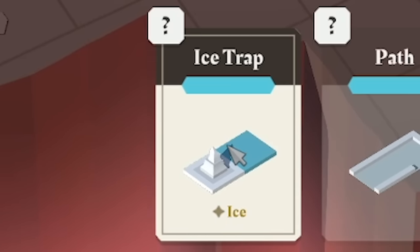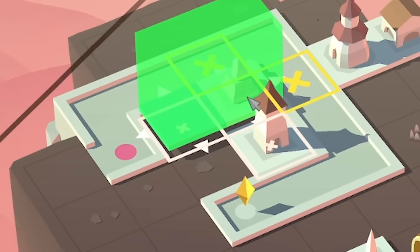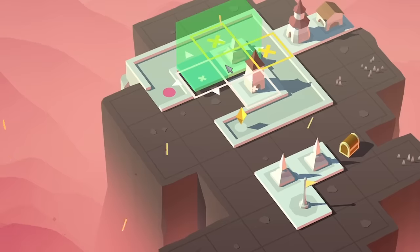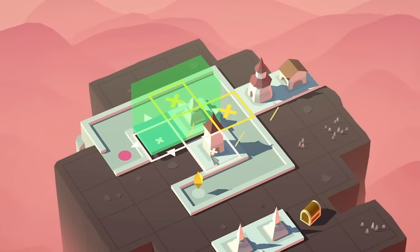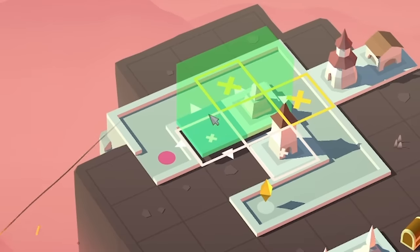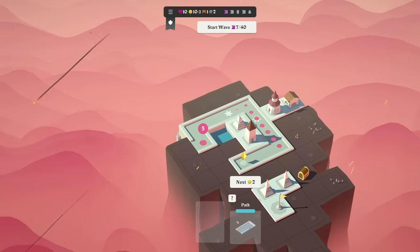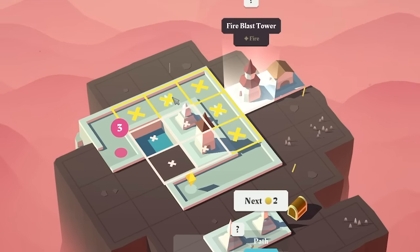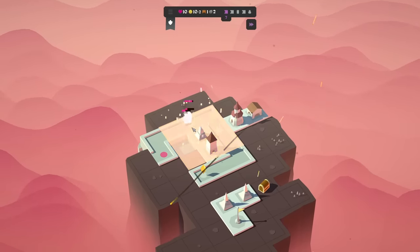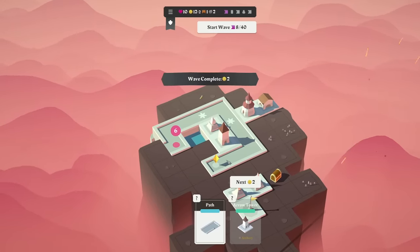So maybe in there is best. The trouble is we do plonk some water there, which is not ideal. But we can demolish that with one of our bombs. So let's place that there. Now they're going to be getting burnt by this, but also frozen by the ice trap. I imagine they should just slow down, and then they get burnt a bit more often. That was a little bit close.